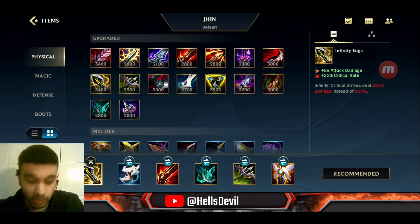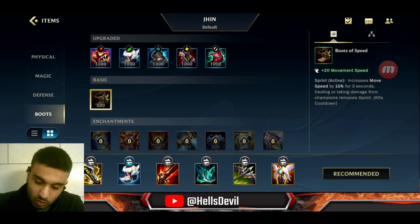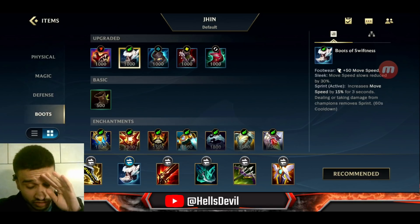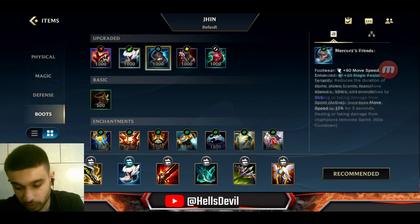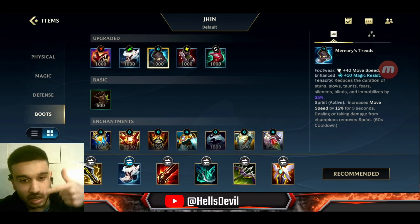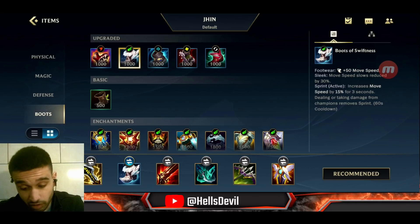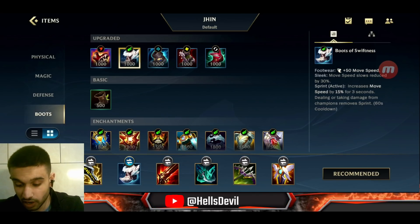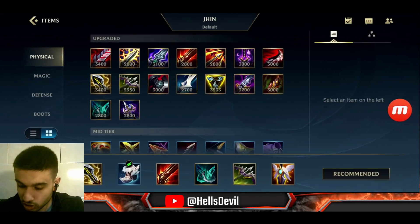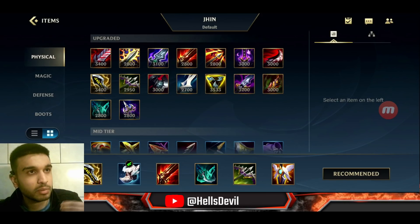First, you start with Infinity Edge — that's your first major power spike. After Infinity Edge, build boots. In 90% of my games I go Boots of Swiftness, but in 10% I go Mercury Treads — only if the enemies have a lot of ability power, stuns, silence, things like that. Normally go Swiftness, but if the enemy has lots of AP and CC, go Mercury Treads. I don't really finish enchantments on Jhin.